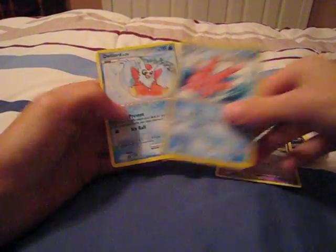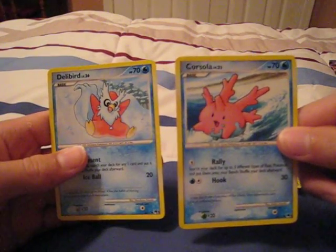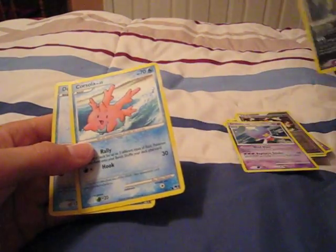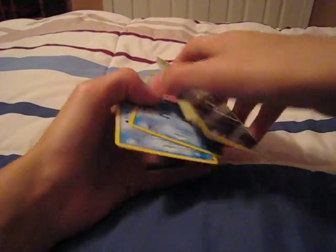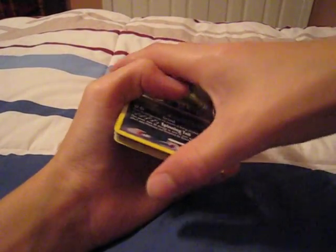So that was a pretty good promo assortment. Got the holographic promo Drifloon and the two promo cards — Drifblim, of course — and of course the rare Tyranitar. That's it. Hope you like it. Rate, comment, and subscribe if you want to. Thanks. Bye, guys.